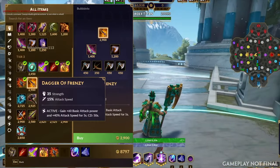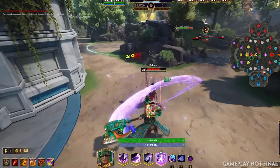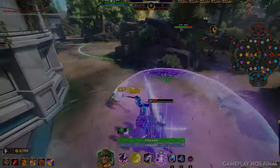Chalk is a great example of a character where, if you want to get in there, swing your axe, and do a whole bunch of damage, strength is largely going to play to your playstyle.